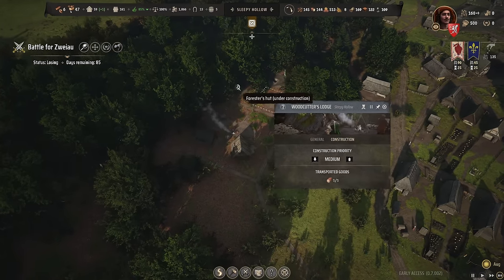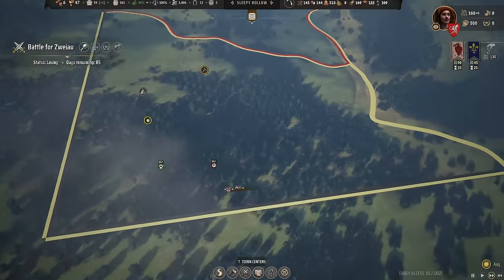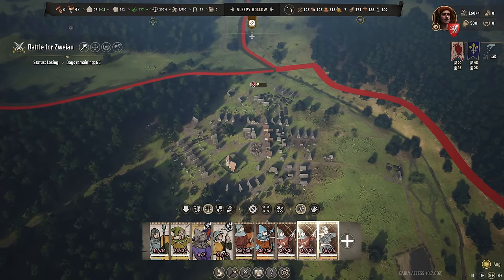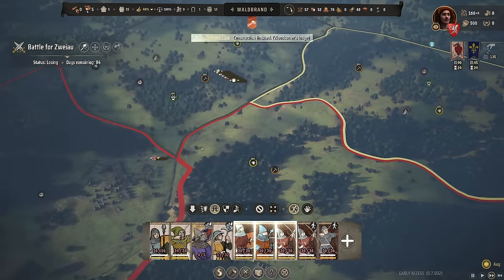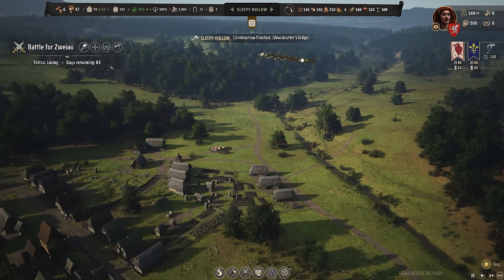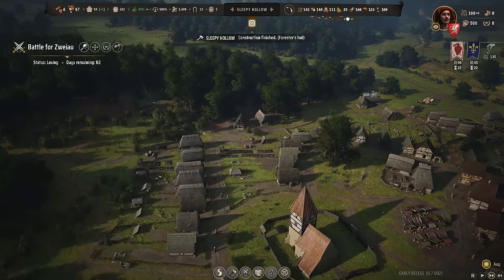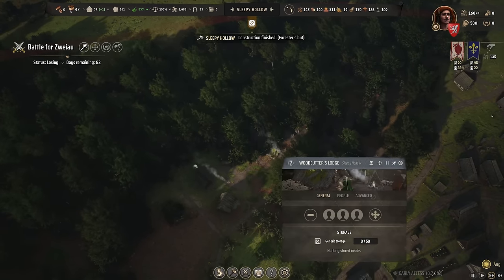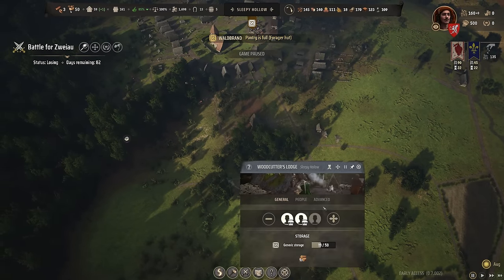Let's finish the other constructions. Where are my mercenaries — why aren't you moving? They stopped moving the moment they entered the map; I need to assign them again. Hopefully he's not moving, but I still don't want to pay the upkeep, so I want to get them into the fighting ASAP. The woodcutter lodge is finished — let's assign three people to it right away and get rid of the old woodcutter lodge.